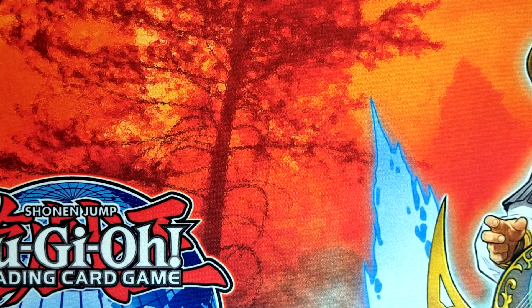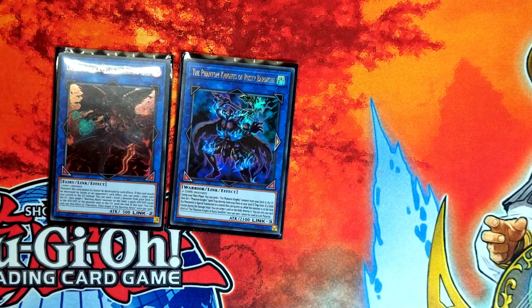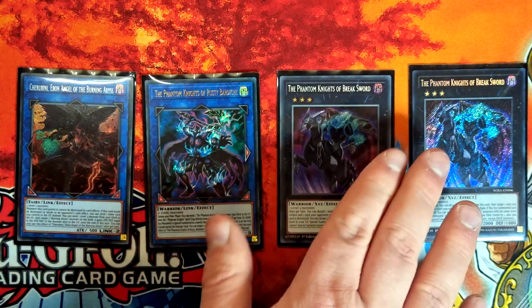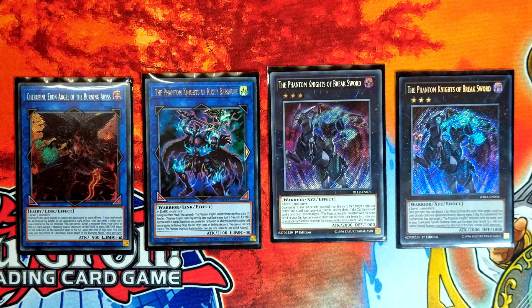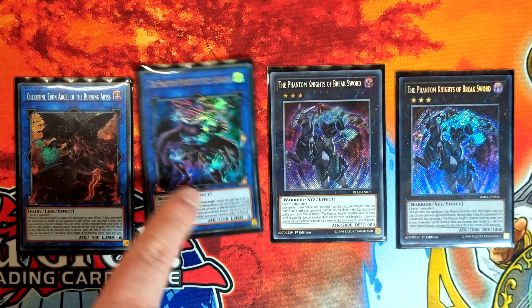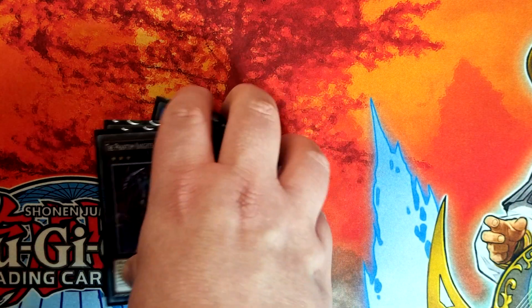That is it for the main deck. Onto the extra deck — Cherubini for the combo, our Phantom Knight stuff. This is absolutely fine as it is; I wouldn't change these numbers. Once or twice I've thought about cutting it down to make room for other stuff because the extra deck is kind of tight, but every time I've taken this out in testing I've missed the second one. You definitely don't need more than one Rusty, you definitely don't need more than one Cherub — so these four for the combo are absolutely fine.